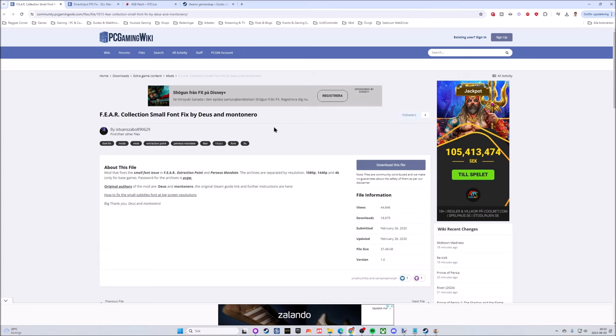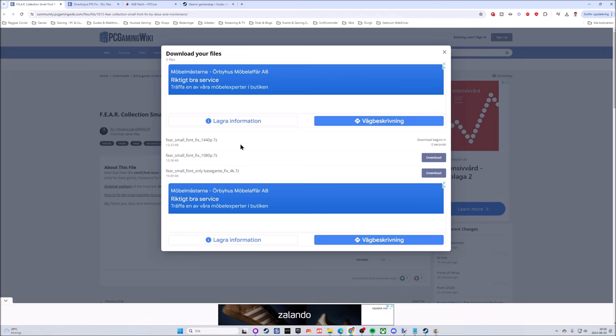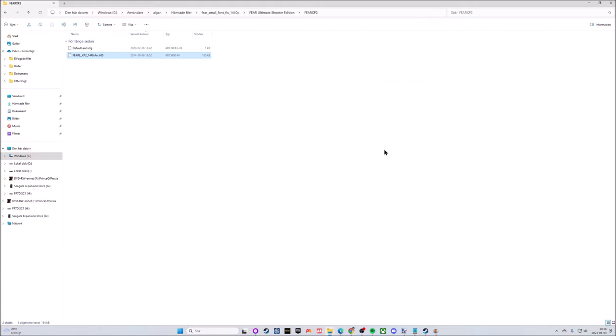This mod is called 'FEAR Collection Small Font Fixed' by Deus and Montonero, and the page was done by Isman Szabo 890629. He has three files available: one for 1080p, one for 1440p, and one for 4K. However, that's only for the base game — unfortunately not for Perseus Mandate directly. Take note that the archives are password protected; to unzip the files you need to enter the password PCGW. Download and pick the resolution you want — I wanted 1440p — then unzip using the password.